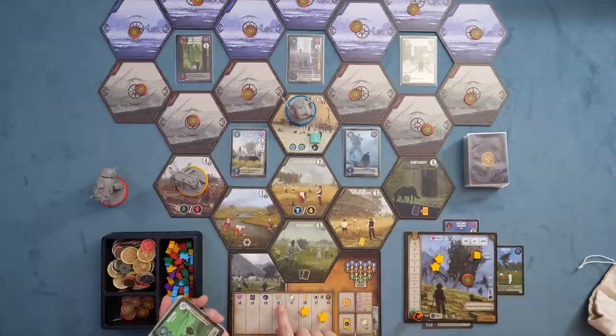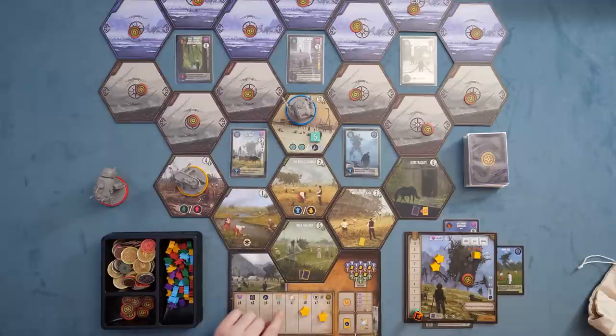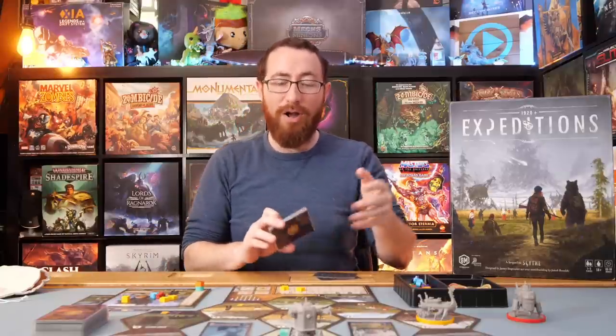One of the tiles will have a 20-point tile — only one person can get that and accomplish that quest. Another quest requires seven of the smaller tiles, which range in value between three and five. Another quest needs eight cards, and another needs five map tokens or seven meeple workers. All of these require taking an additional step to lock in your acquisition of the goal — it's not immediate.